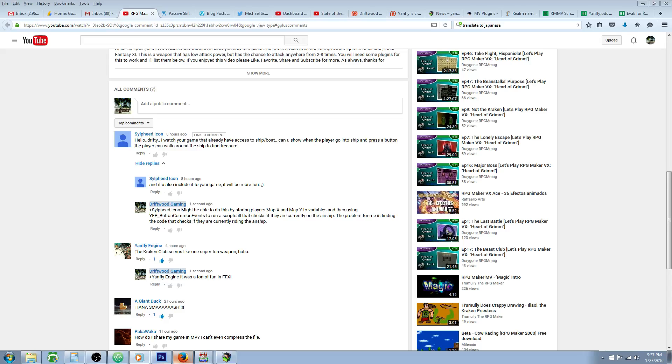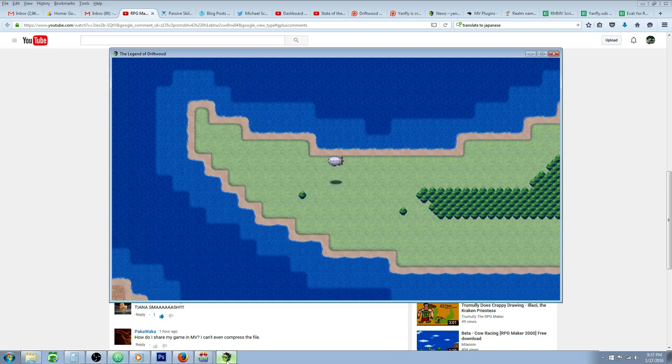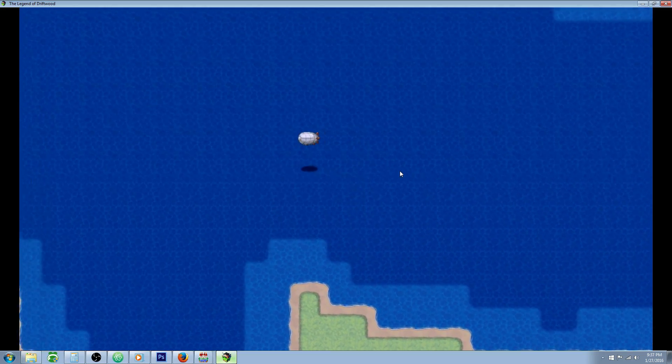Hello everybody, Drifty here from Driftwood Gaming. In this special request RPG Maker tutorial, I'm going to show you how you can enter your airship while you're flying around to find stuff on the airship and get treasures. This is a special request for Seal Feed Icon, who asked: can you show us when the player goes into the airship and presses a button, the player can walk around the ship to find treasure?